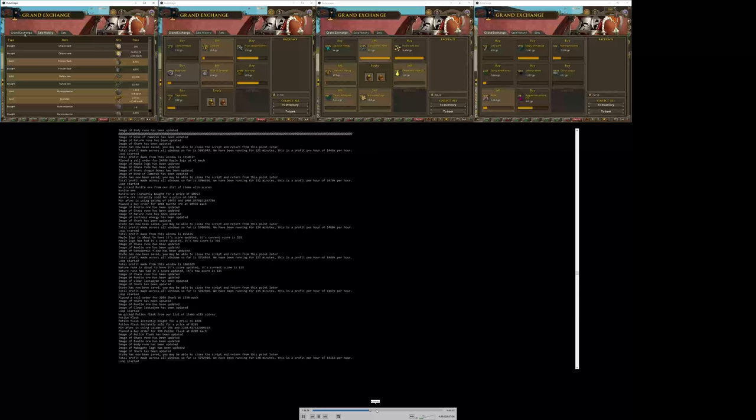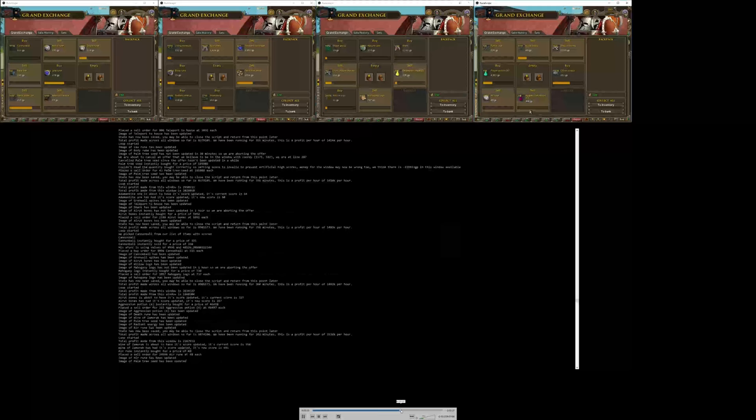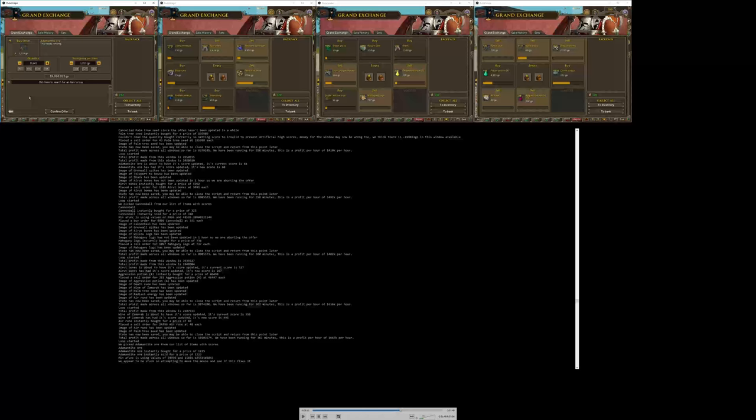Basically it works — it just runs continuously on a loop. It does get stuck at about 6 hours in — right about here. The reason it does this is because of the money tracking going wrong. It's trying to spend 19.08mm and I think we must have like 19.07mm, so we don't quite have enough. It can't actually press confirm — it's tried and it's failed. We're now up to nearly 1.7mm per hour and we've made about 10mm total profit.